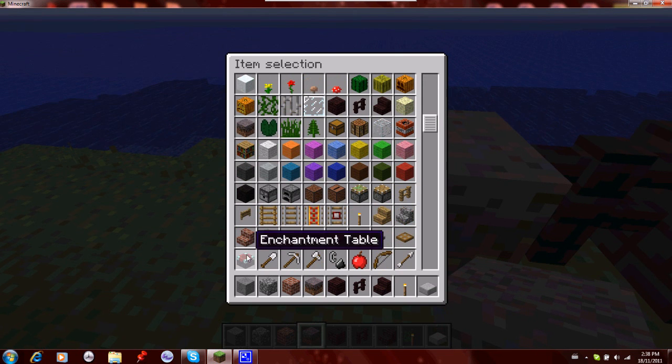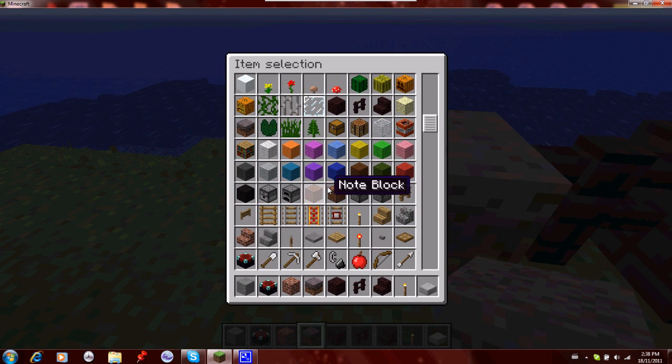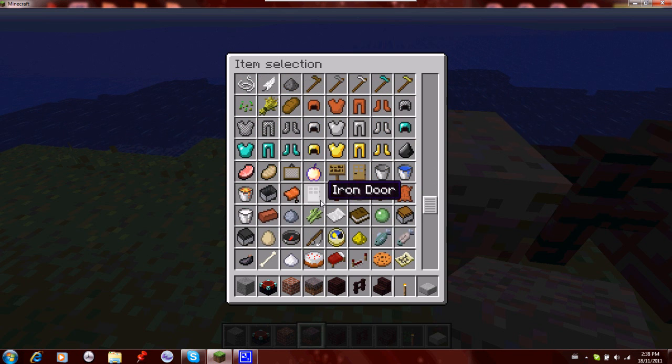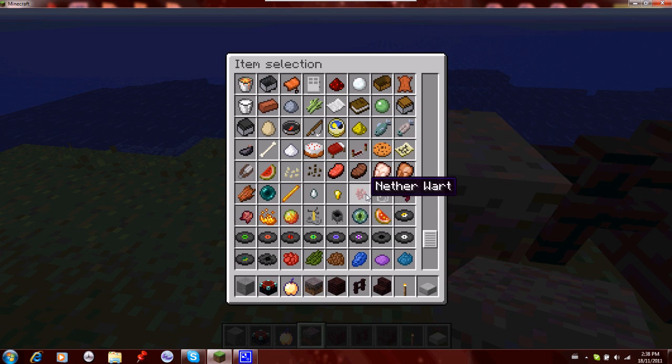What else is there? There is the enchanter table — you guys have probably seen all this. There is the golden apple, which now pulsates in different colors. Nether wart, all these potions — it's all basically the same. All the music discs.